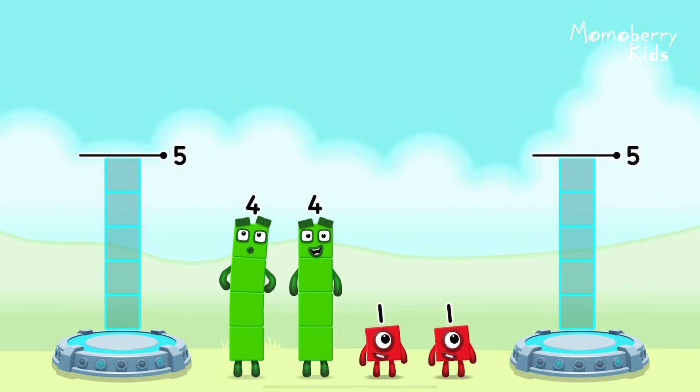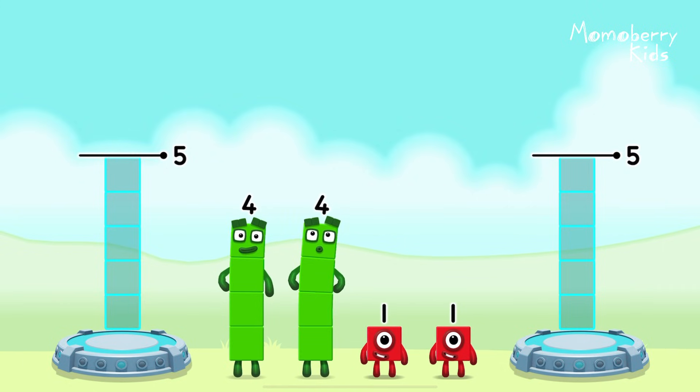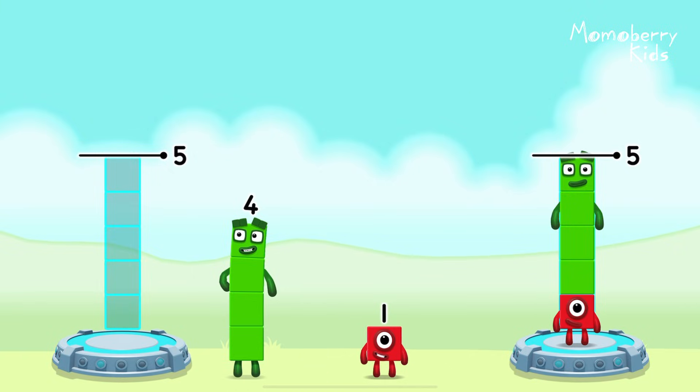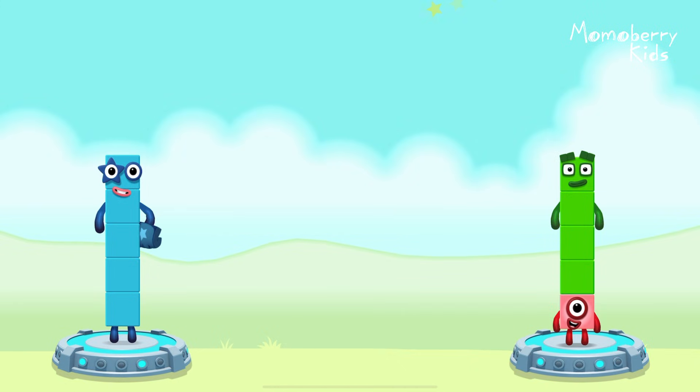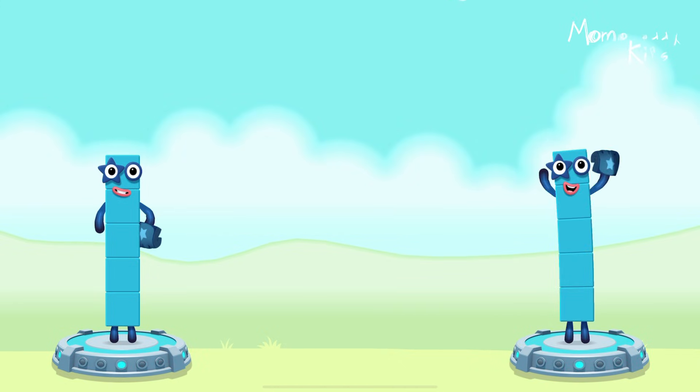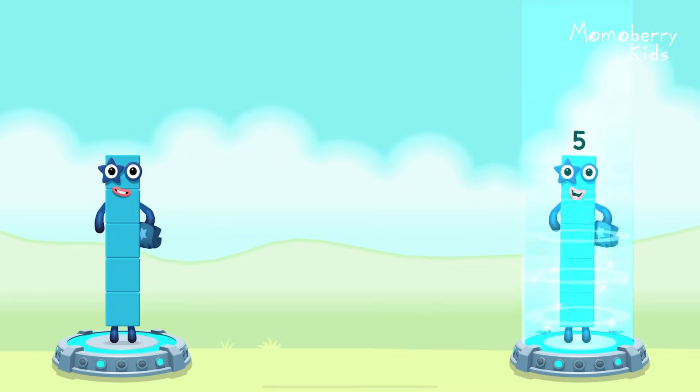Try another adventure next. Share the number blocks evenly to make two groups of five. One, four, four, one. You solved it. Four plus one equals five. One plus four equals five. Five equals five.